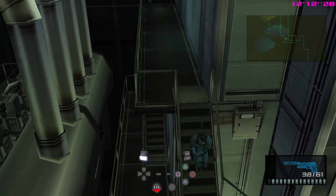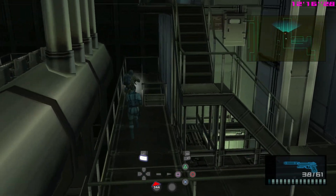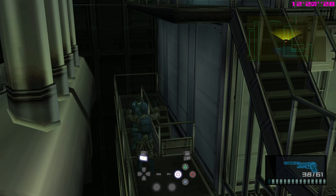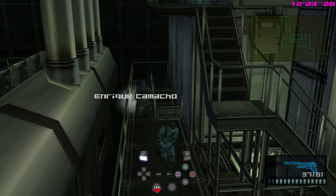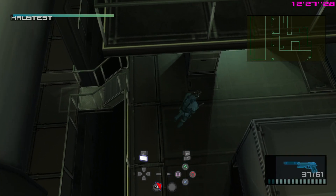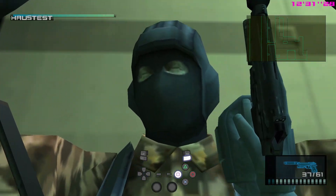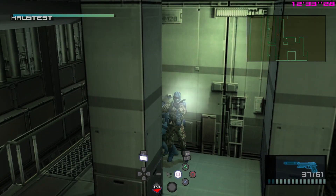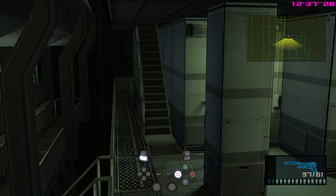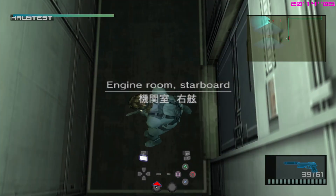The engine room has a few key things you need to remember. One of them is the second guard — if you get him late, the bottom guard won't hear you. Just drop down here and get him. This can be a little bit awkward, which is why it's recommended that you be fast with the very first guy. Let's go back to the beginning of the engine room and show you how it can be ideally done.